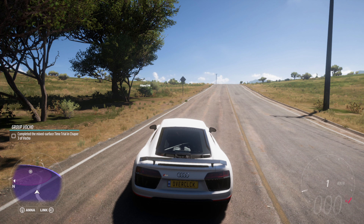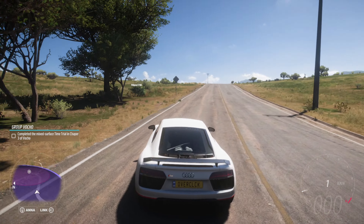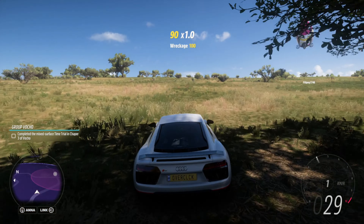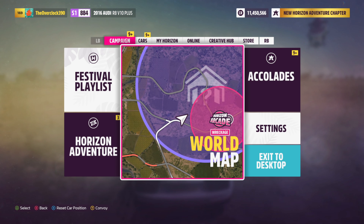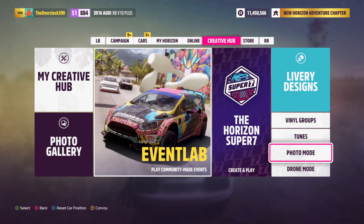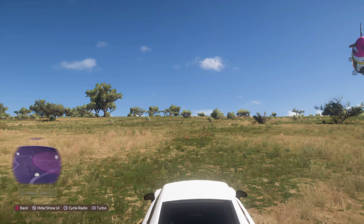I'm going to show you guys how you can find it easier. It's very difficult to drive around in the bush to try and find a barn like this. What you can do is hit your start button, go to Creative Hub, go to drone mode, and we can literally fly around to search the area.